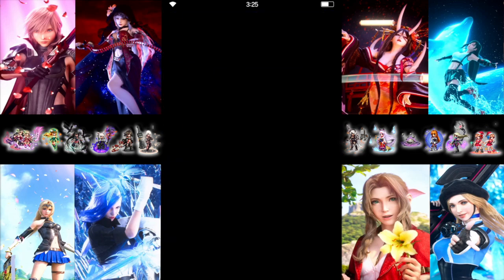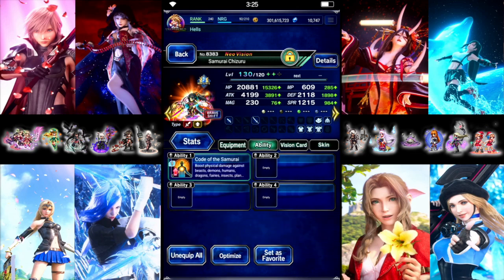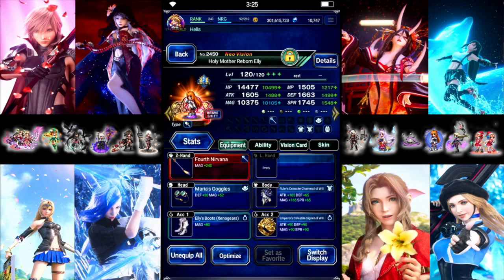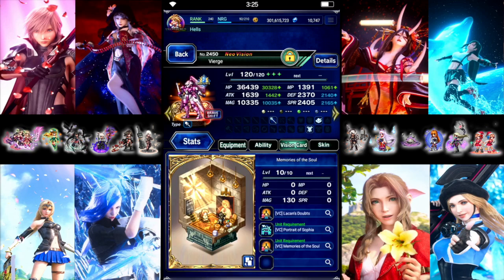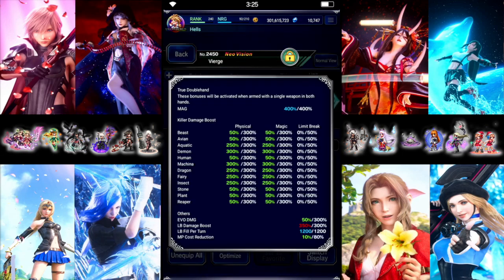We have Chizuru for buffing. She's gonna imbue and buff us, so no real gear for her. We have Ellie starting in the shift. She's gonna limit for the field. So we have Magic and Killers: 300 Machine Killer, 300 Limit Damage.